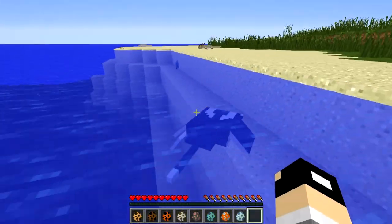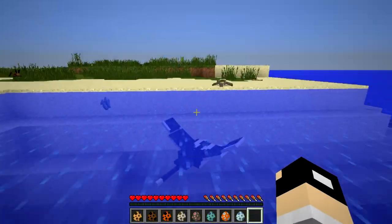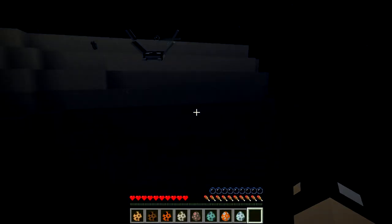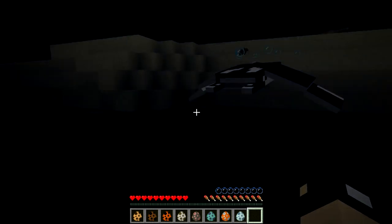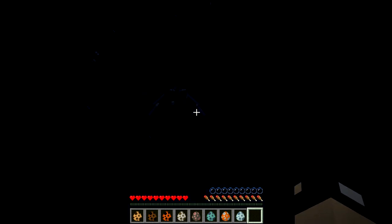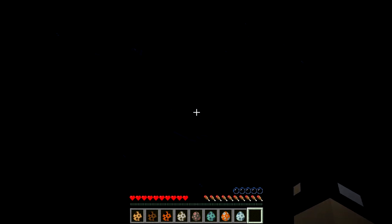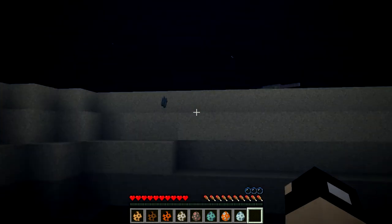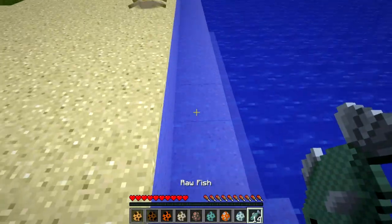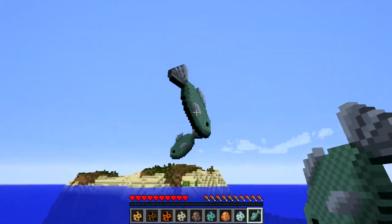Let's get to the manta ray — this guy is pretty cool, also a passive mob. There's one more passive mob to go. Passive means peaceful — they will not attack you. I think they added some darkness effect in this mod. They dropped raw fish — that was from the whale.